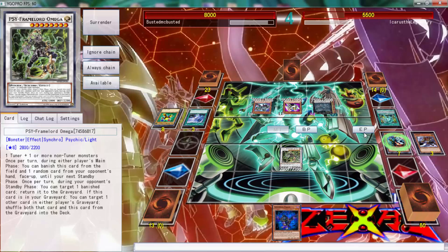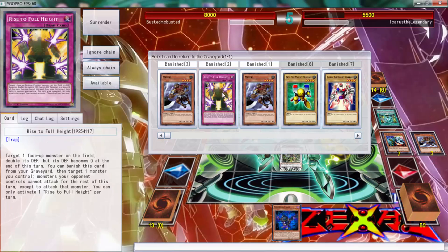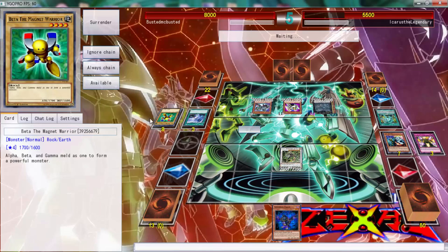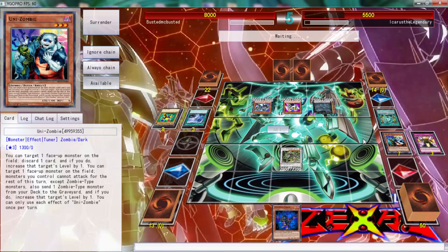I was thinking if I had Cosmic Flare and could attack, we could possibly come back. But we don't have Cosmic Flare right now — with Stardust Charge Warrior I could have gotten over everything on his board. Let's do this so at least Omega can protect us until we decide we want to play Yu-Gi-Oh, or until he starts setting cards. With a Twin Twister we just can't really do anything.